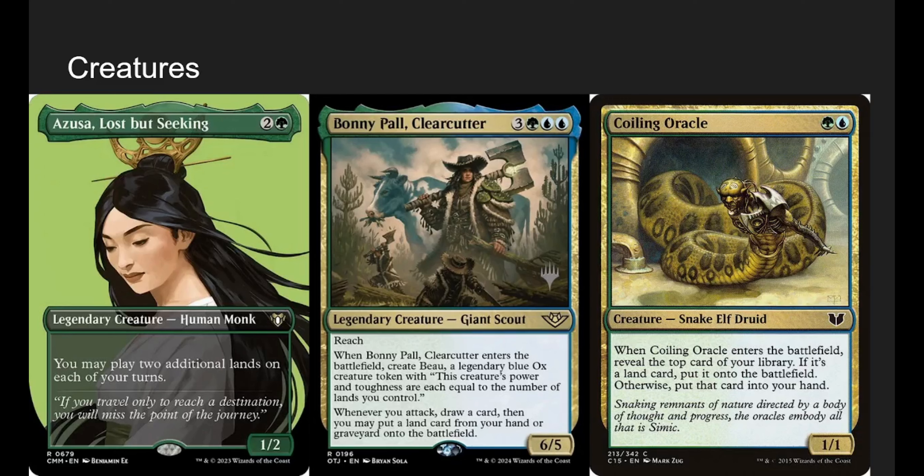Bonny Pail, Clearcutter is very neat — a 6/5 with reach. When it enters, create Beau, a legendary blue ox creature token with power and toughness equal to the number of lands we control. And then whenever we attack, draw a card and put a land from your hand onto the battlefield. Importantly, it doesn't matter if Bonny attacks — it's just whenever we attack, so Bonny doesn't have to attack.